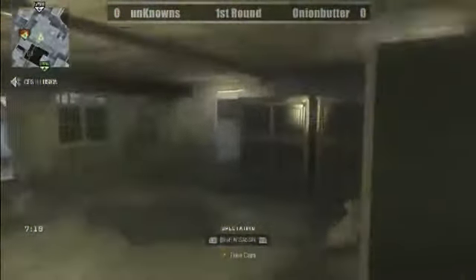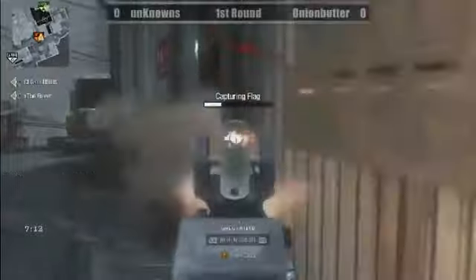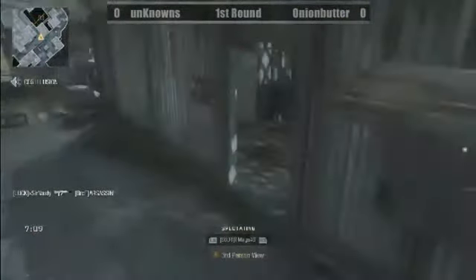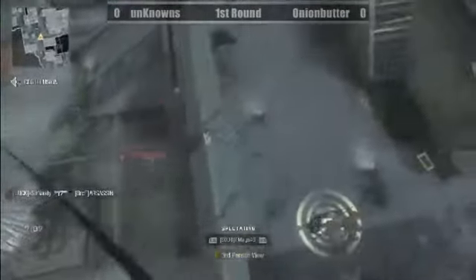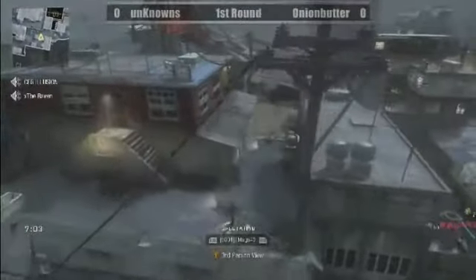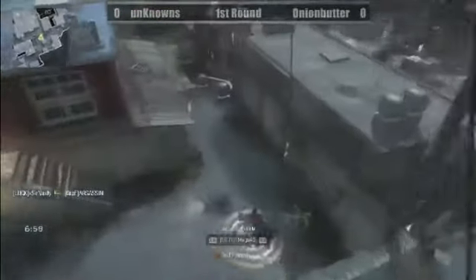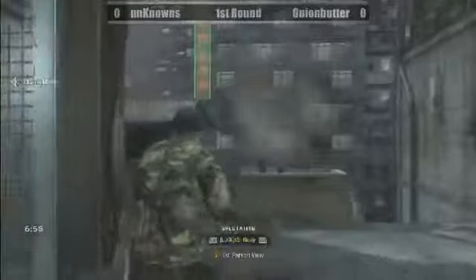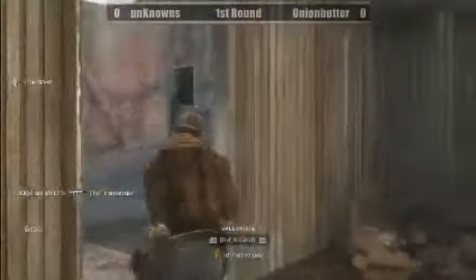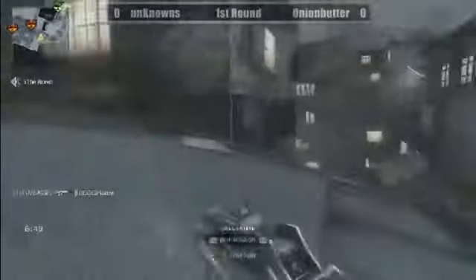Our Assassin's team did not go for C off the spawn — very interesting strategy. We'll go ahead and take a top-down view of B. As you can see SirNasty is heading underneath there. And our Assassin and Super Onion are heading up to B now. Our Assassin hanging out on the lower side of B.